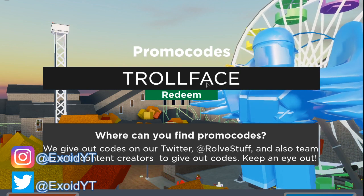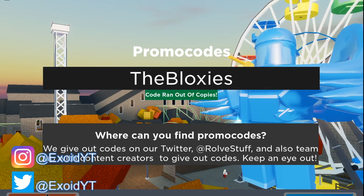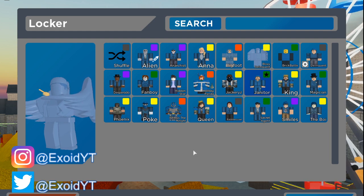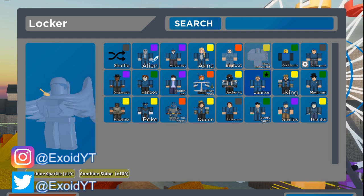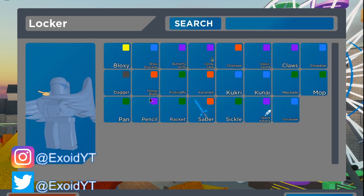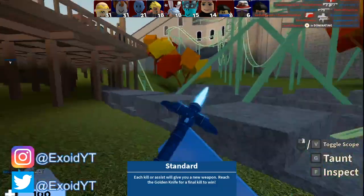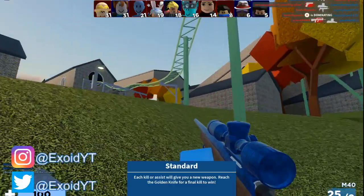Next is code 'troll face' — I'm not gonna tell you what this redeems because it is a troll code. And last but not least, the newest code is 'the bloxys' — go ahead and redeem it. This one has run out of copies now. The skin it gives is called Bloxy Delinquent, which is super cool and one of the rare skins with effects on it. It gives you a skin, a melee, and a kill effect — three different items from one code. It's super overpowered, so make sure you redeem it if you haven't yet.